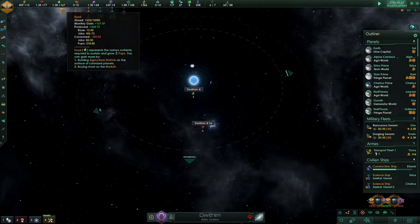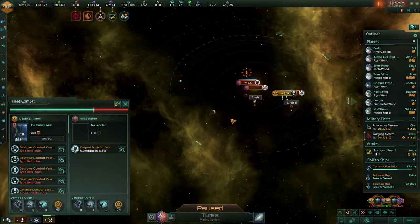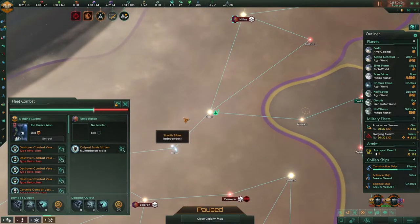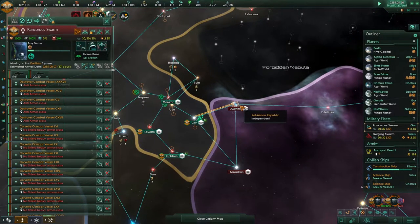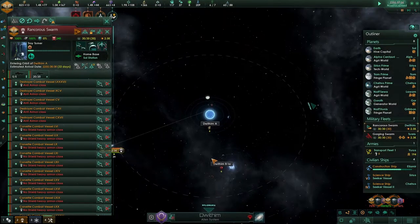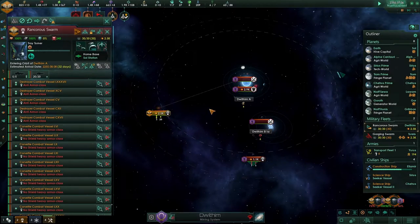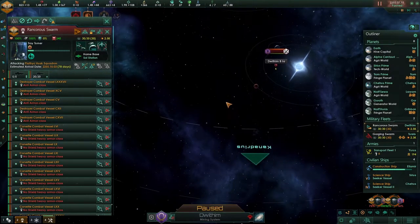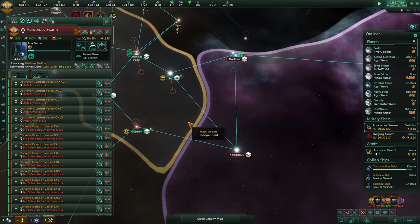Food is going down, which is normal because we are eating. There's a fight going on — a small station, we'll take it. Come on, just move. 38 days. There we go, no shields, they are definitely weakened. Let's take on the ships first because they are annoying.